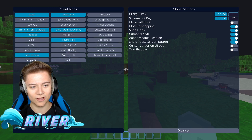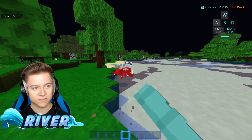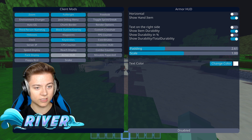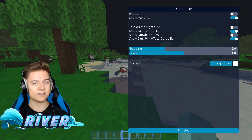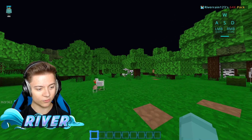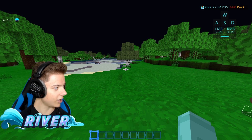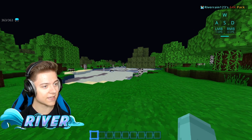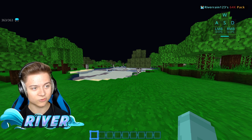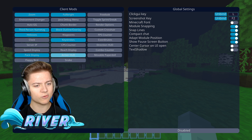We also have a reach display, which will basically tell us our reach. Pretty nice feature. Let's take a look at the armor HUD — I'm definitely going to need this. The armor HUD is actually insane; it shows the pieces of armor we're wearing. Let me move it — there we go. It does the whole armor set and now it shows the durability as well, which I don't think it did before. So we have 363 out of 363. This client is amazing.